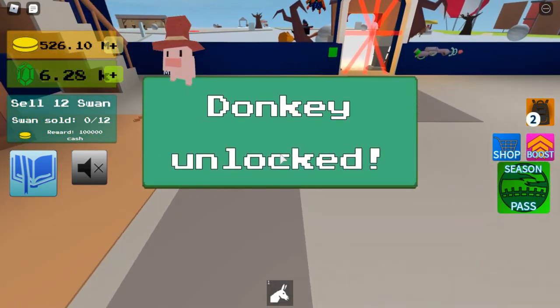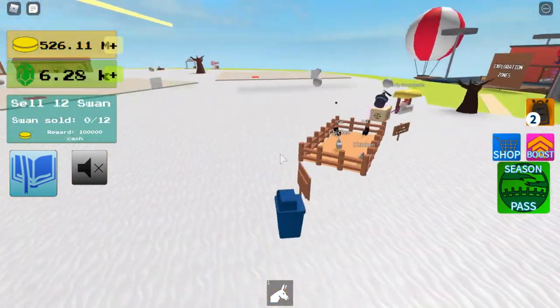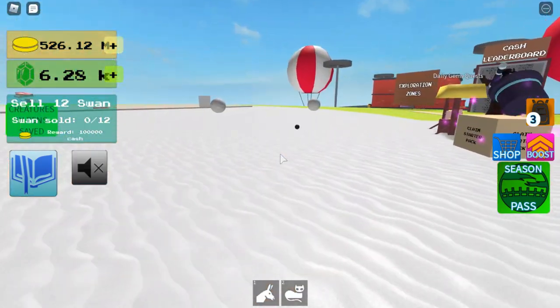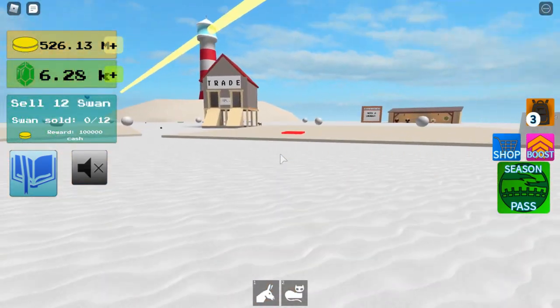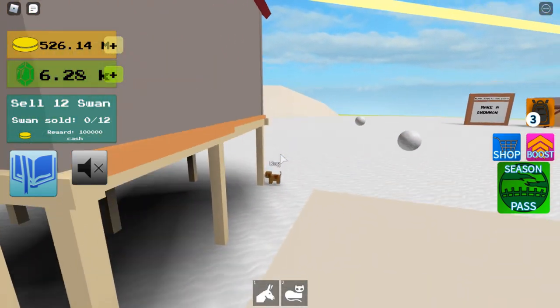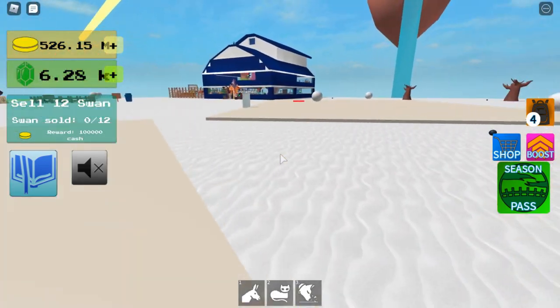And for the quest to get the rooster, you need a cat. So I'll get the cat now. And you're going to need to find a dog, which both of them are really easy to get, so you should be able to. And then you're going to need to go to Magic Stardust Zone.